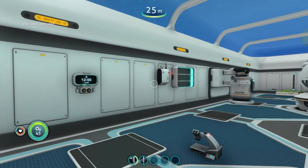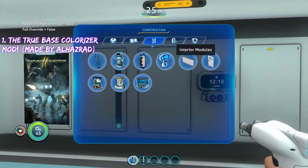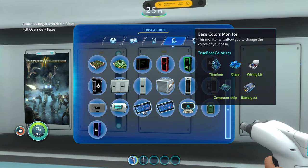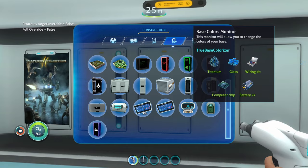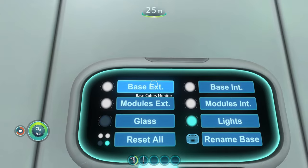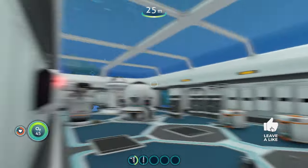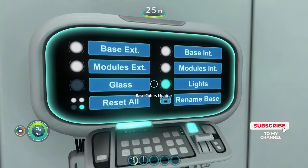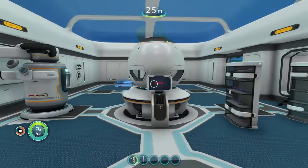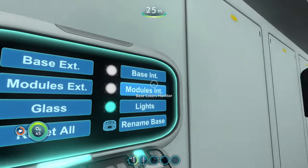Coming in at number one for the best base mod in Subnautica is the true base colorizer. It adds a new interior module — the base colors monitor. Head to the interior module section and scroll to the bottom to find it. This monitor lets you change the base exterior color, module exterior color (thermal plants, solar panels, etc.), the color of your base glass, modification station, nuclear reactor, bioreactor, and the overall interior of your base. You can also rename the base.